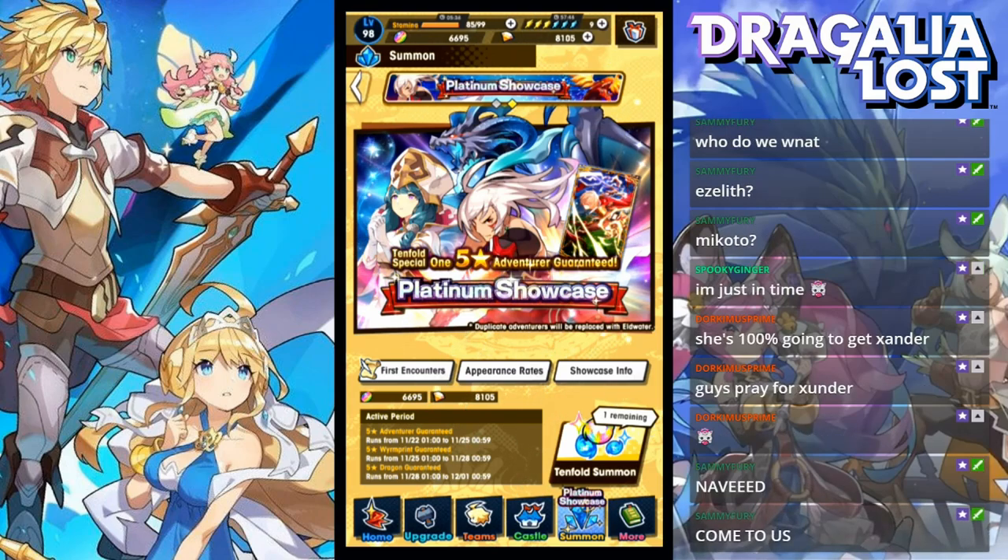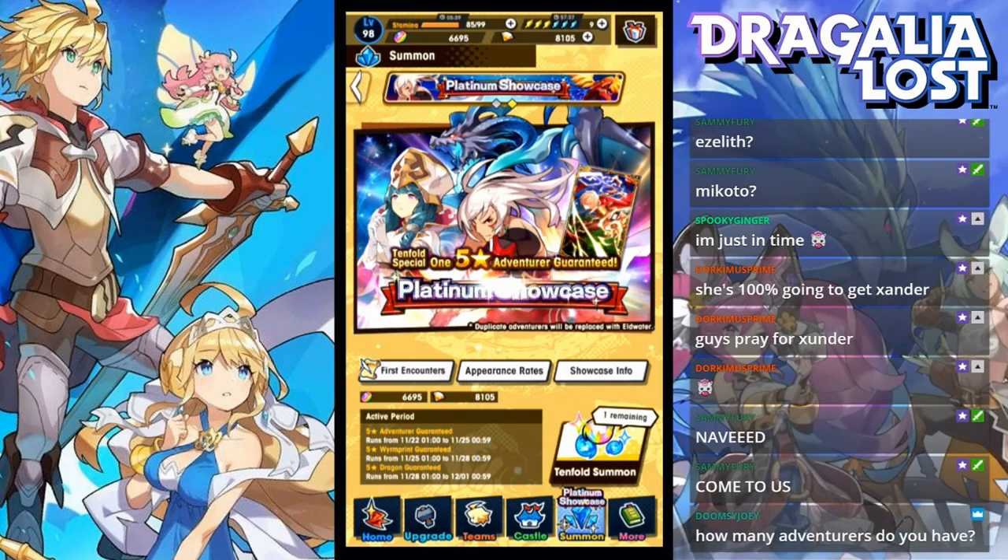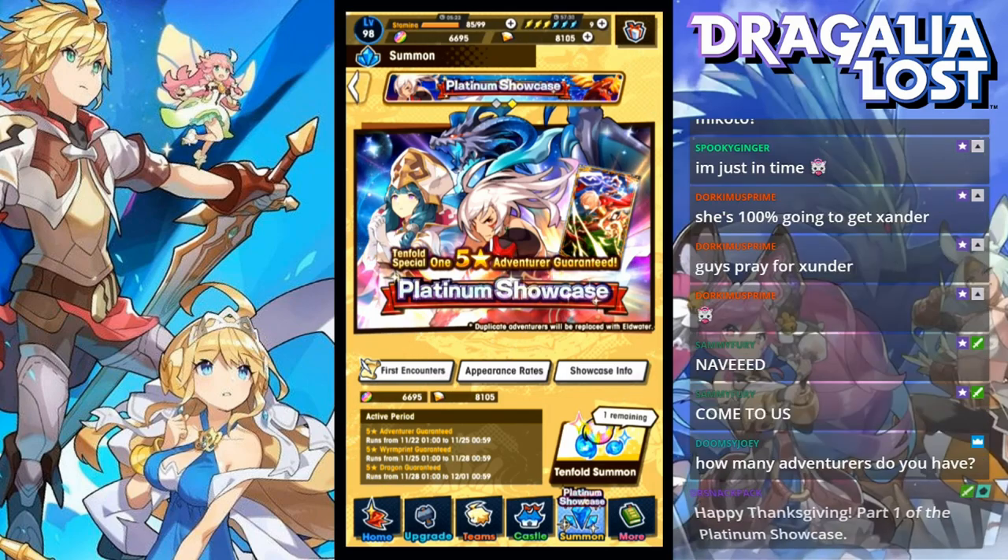Now, I have 4 five-star adventurers, so that's about a 25% chance of getting a dupe. I hope I didn't jinx myself by saying that. The Tenfold Summon is a diamantium-only summon, so you do need to pay real money to do it.